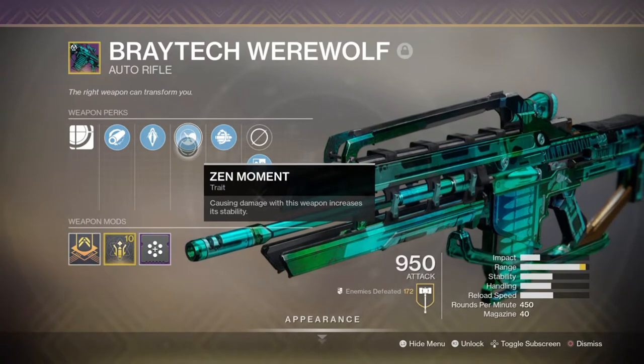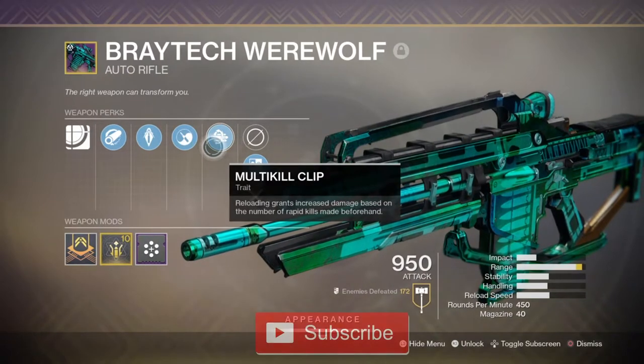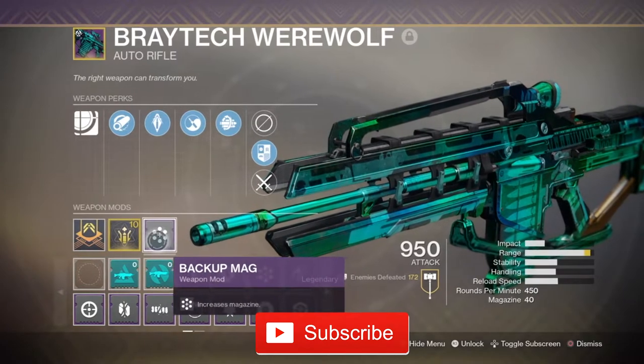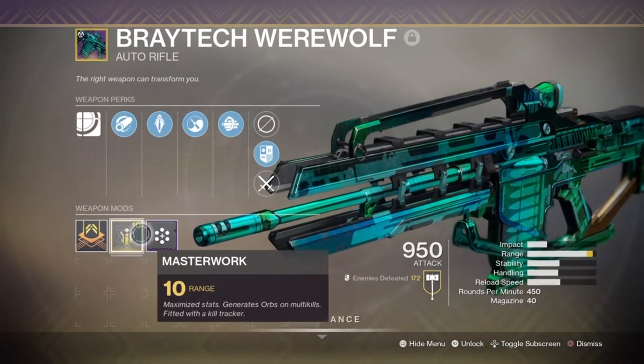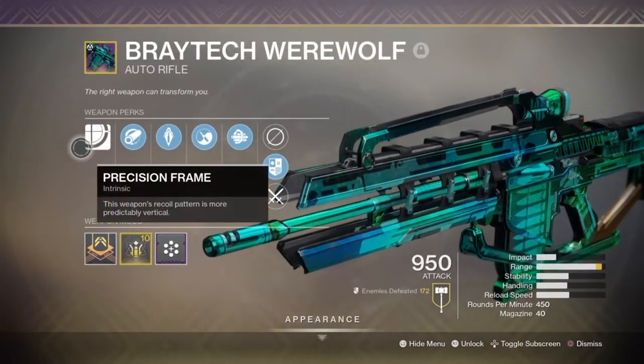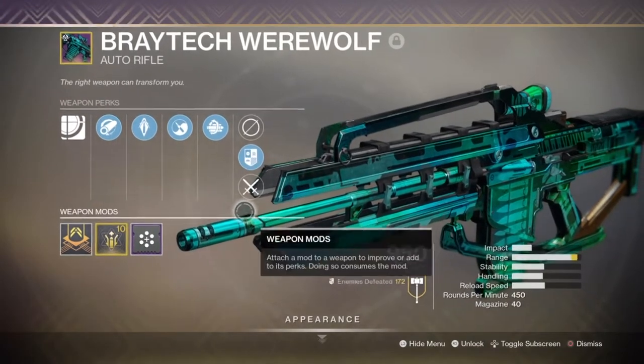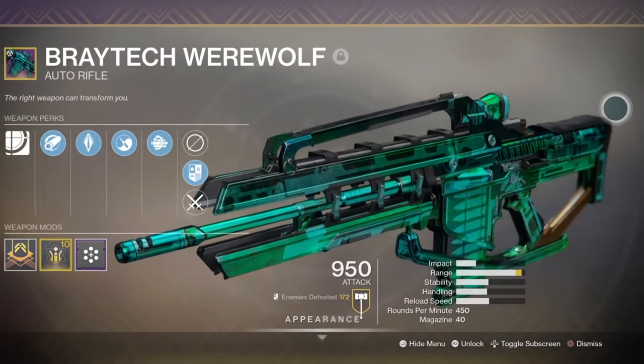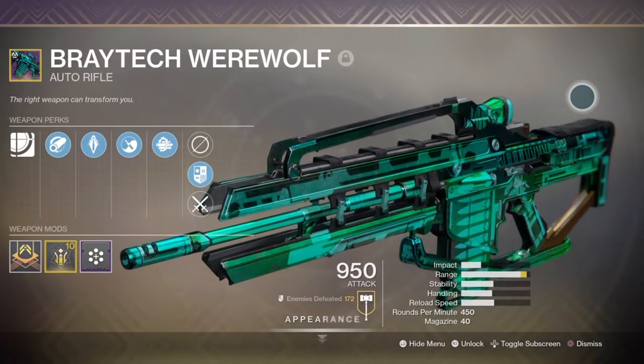Today we will be looking into the new AR called the Breathead Werewolf, that you can get from the Festival of the Lost event that is still going on. You will need to complete a triumph for the event first, and then collect some candy before being able to purchase the weapon. This is a very useful AR for those that are still ranking up or just want a fully masterworked AR that they can bring into PvE or PvP.